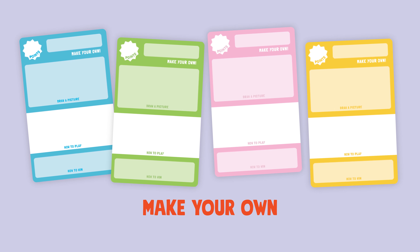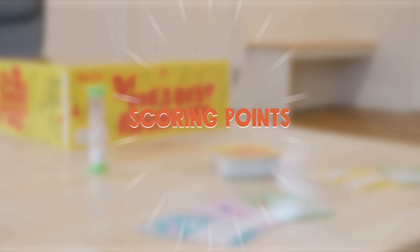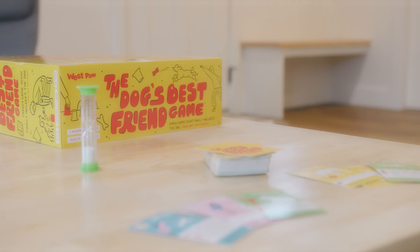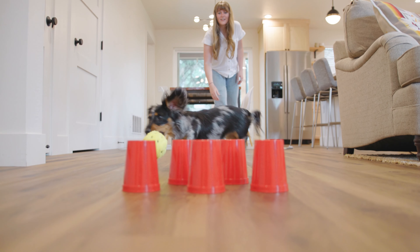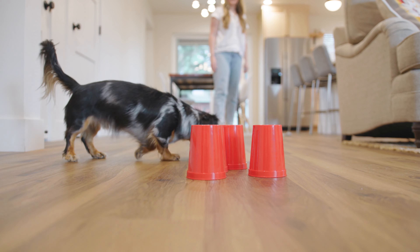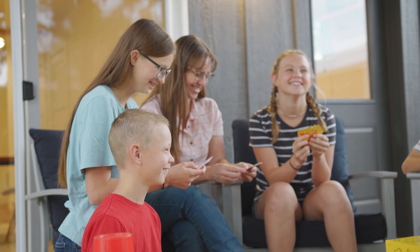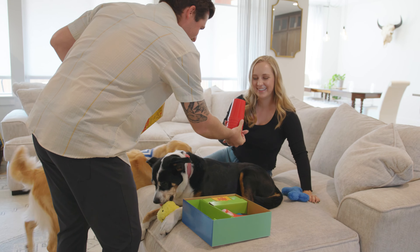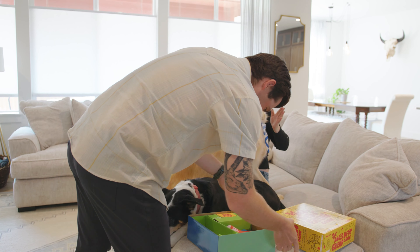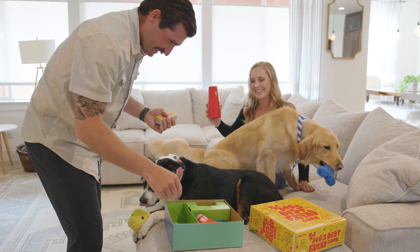There are even some blank cards for you to write your own minigames. The player that wins the minigame keeps the card for their team. In case of a tie, set the card aside and the winner of the next round claims it. Players not participating in a minigame must stay quiet and still — no interference. After eight rounds, add up the victory points from the minigame cards. The team with the most points wins.